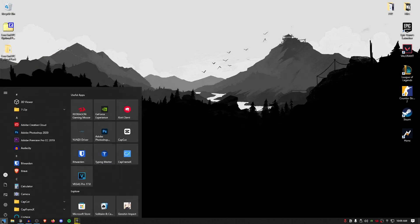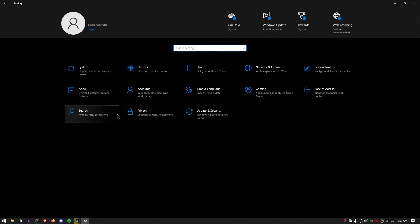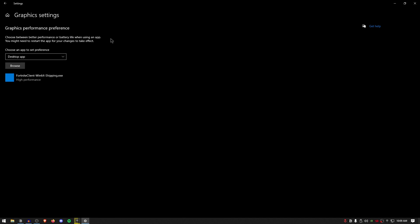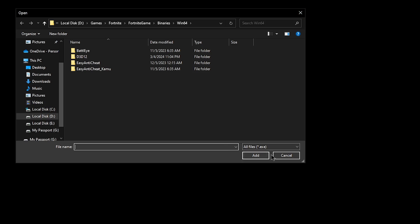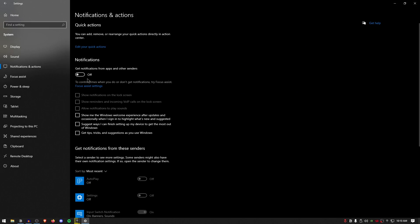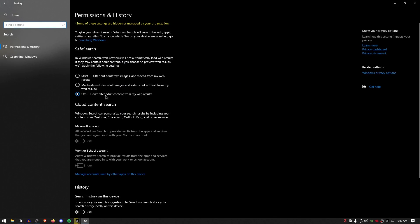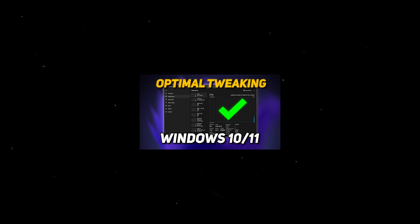Moving on to Windows Settings — open settings, go to privacy, scroll down to background apps and shut them off. Go back to home, go inside gaming, make sure the game bar is turned off and game mode is turned on. Also go inside graphics settings — if your PC supports hardware scheduling, turn that on. For app preferences, set it to desktop app, click browse, browse the exe file of your games, click add, then click on the game, click options, set it to high performance, and hit save. Go back to home, go to system, and inside notifications and actions make sure all actions and notifications are turned off. In display, make sure the scale and layout is set to 100%, because changing it causes a lot of input latency. Go back to home, go inside search, make sure it is set to off, and all search and history settings are turned off and clear any device search history. Check out the linked video if you want to unlock the full potential of your PC for gaming.